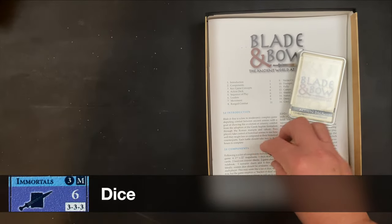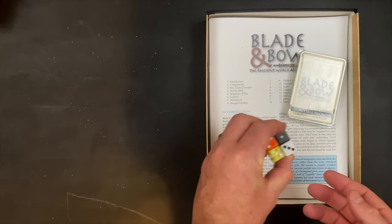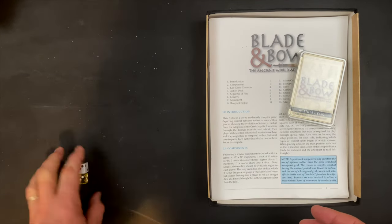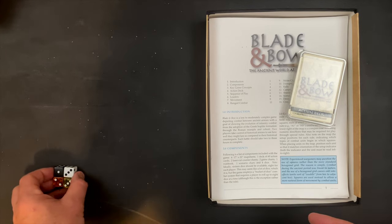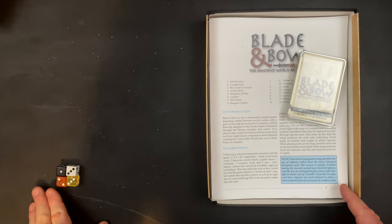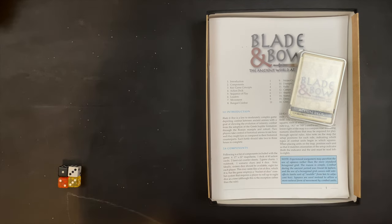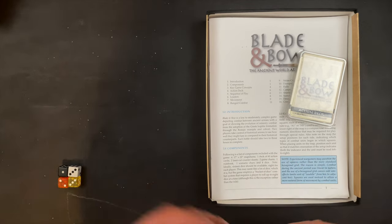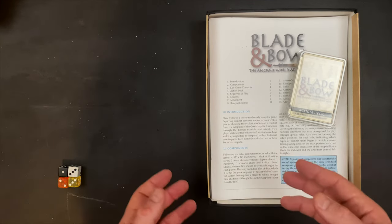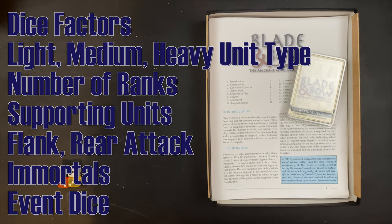First up on the very top we have our dice. There are four dice that come with the game, however it is a dice-dependent combat system and you can be using as many as 16 dice in an individual combat. So you'd want to either re-roll some or add your own dice. Instead of having die roll modifiers, you're often adding dice to the combat, looking for positive results on a one, two, five, or six. The dice roll additions depend on how many ranks of units you have in combat, and the angle of attack and leadership will modify how many dice you get to use.